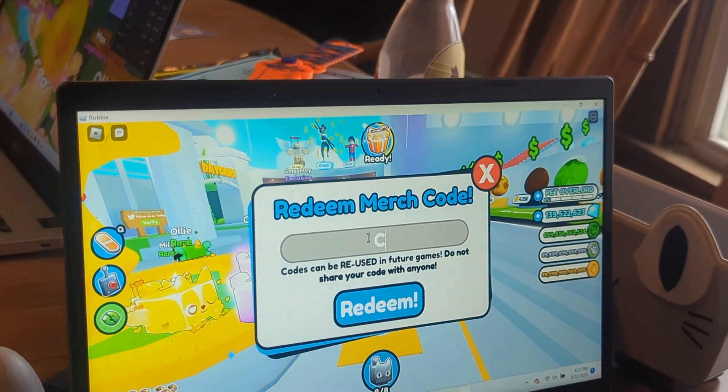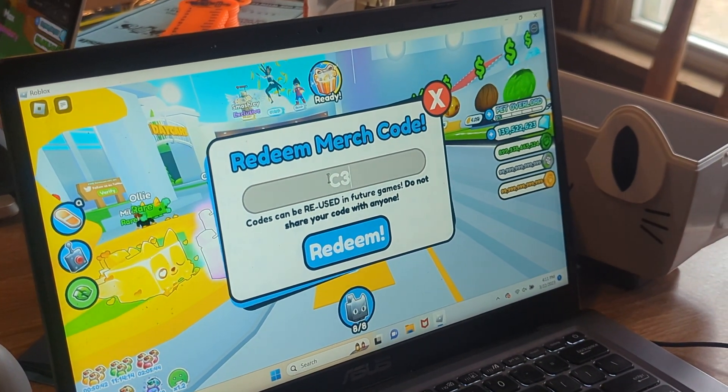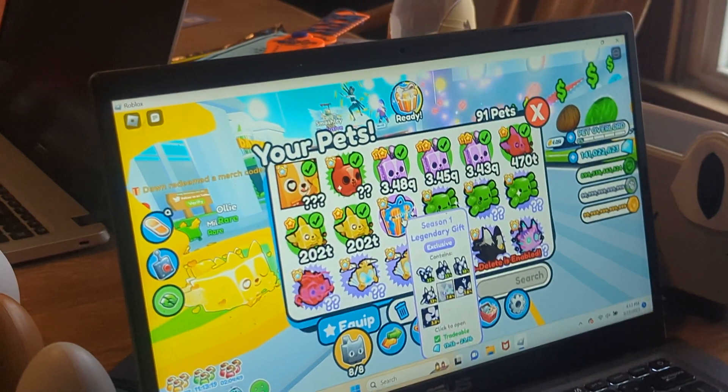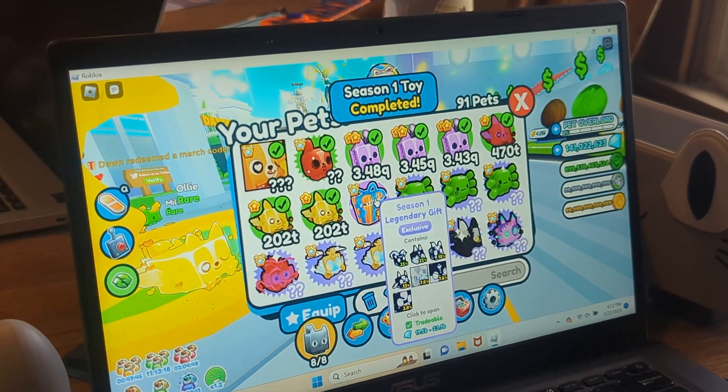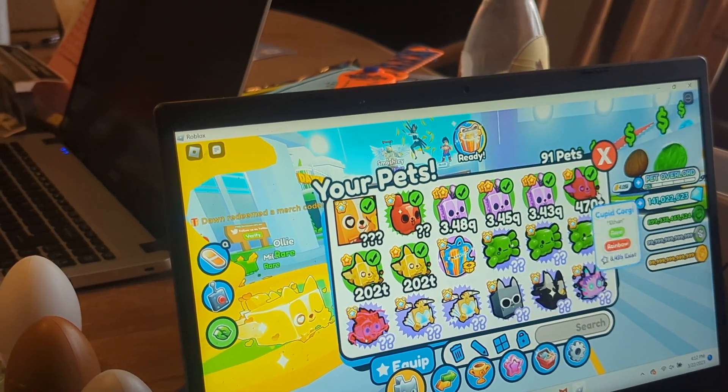Okay, that one — hold on, that's the wrong code. We're gonna get this code in and then we'll show you what it gets. What'd you get? Ooh, I got a Season One Legendary Gift! Oh my gosh. Are you gonna open it or are you gonna trade it? I don't know, I wanna see the other one first.